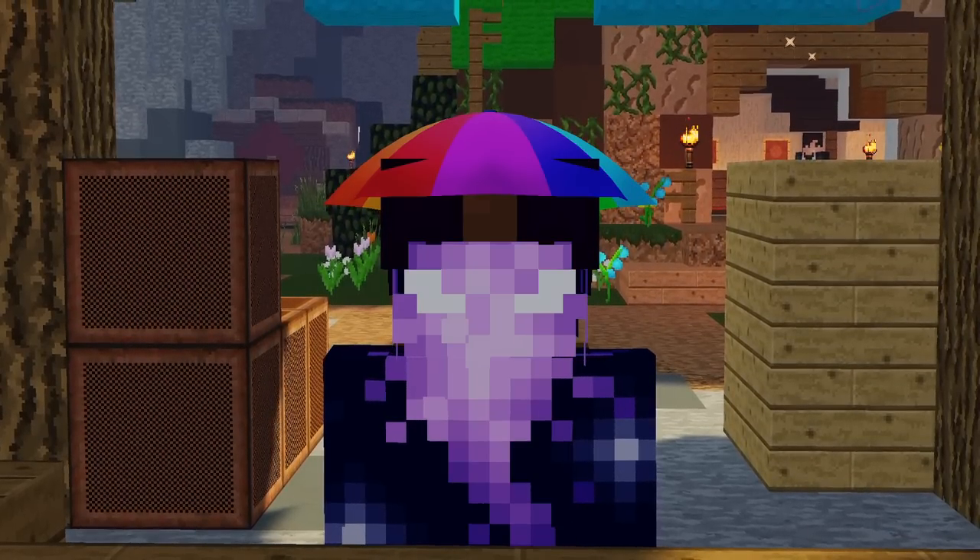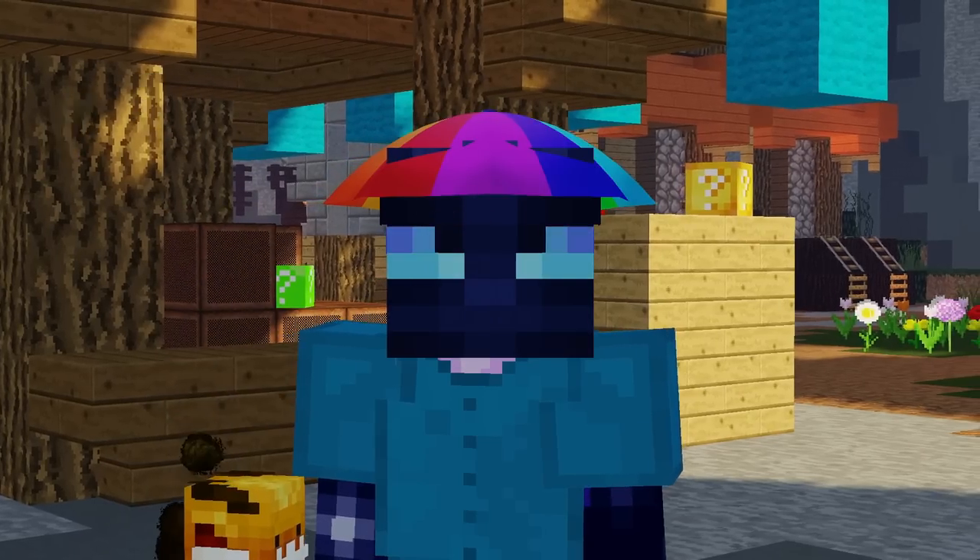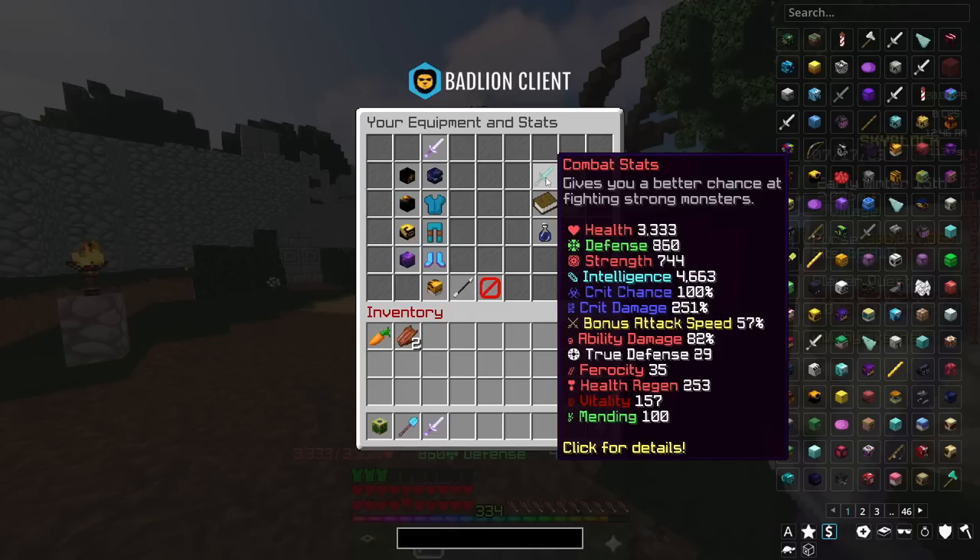Today we compare all four variants of the Necron's Blade. First we start off with the Hyperion, which is by far the most used variant. The Hyperion is a mage weapon that favours a mage setup. The main factors that will affect your damage when using a Hyperion are: number one, your intelligence, and number two, your ability damage.